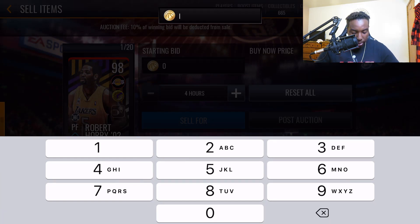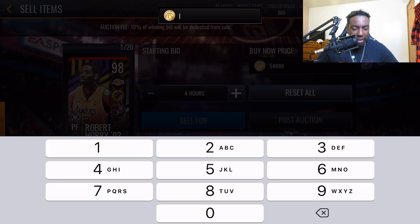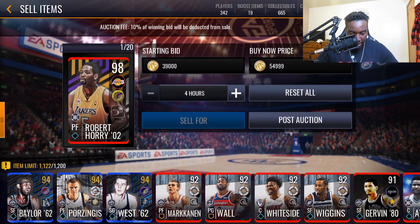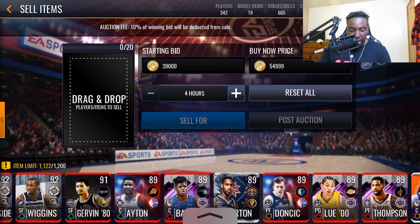Since there was one up for around 65k, I'll post the buy now at 54,999 and the minimum bid at 39k — that should sell. The minimum bid for 98s is 39k and the minimum buy now is 48k, but I'm not posting at the minimum buy now this time because we can make a bit more coins from this Robert Horry.